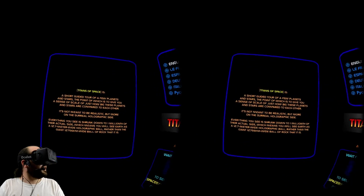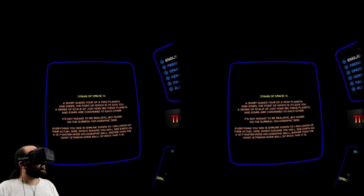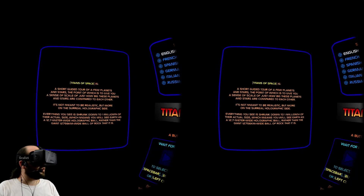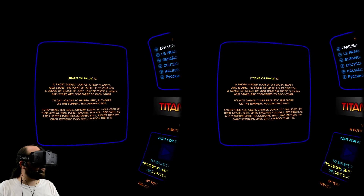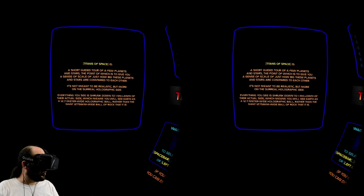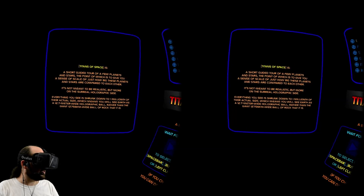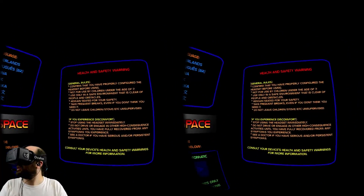Okay, so that's the languages. Titans of Space is a short guided tour of a few planets and stars, the point of which is to give you a sense of scale — just how big these planets and stars are compared to each other. It's not meant to be realistic, but more on the surreal holographic side.